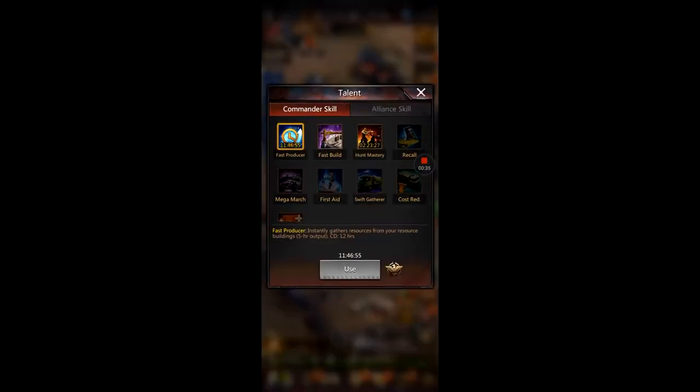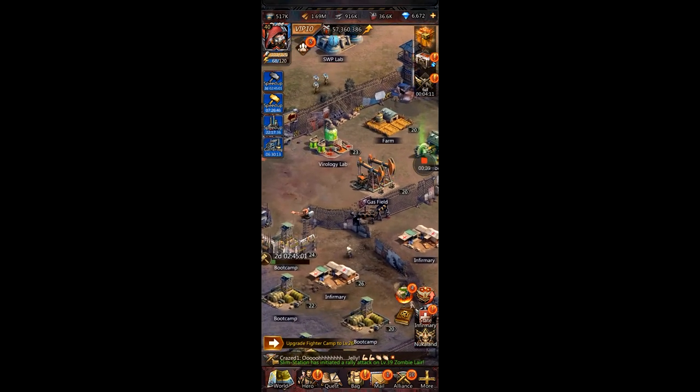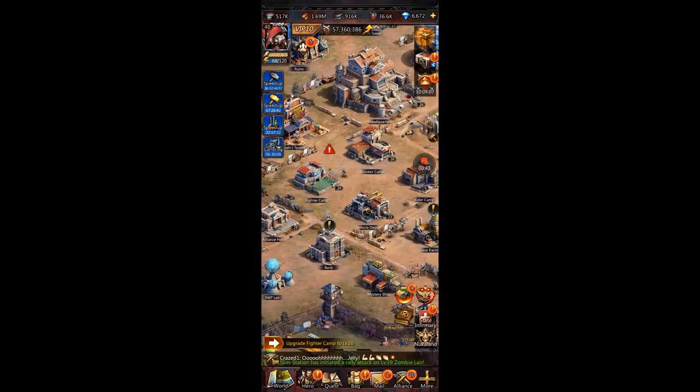If you have Fast Producer available, tap that and it'll gather from your resource buildings. Do that every 12 hours if you can. Then before you do your dailies, if you are VIP 10 or higher, make sure your talent is set.